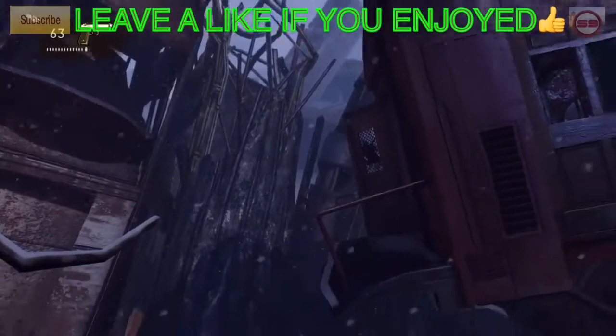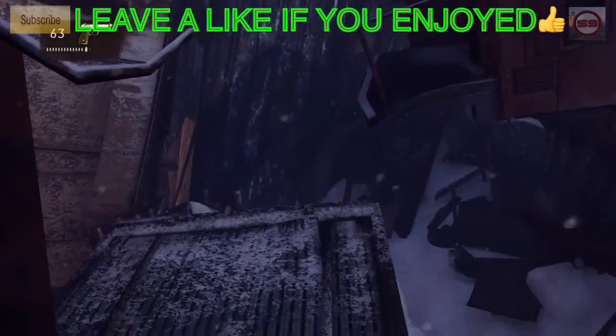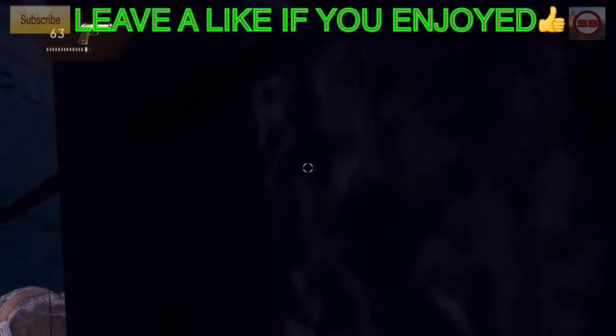What you guys want to start off with is come around on the map, jump from there to here, and as you guys can see, you guys will go over the barrier and just jump off the map. Easy as that.